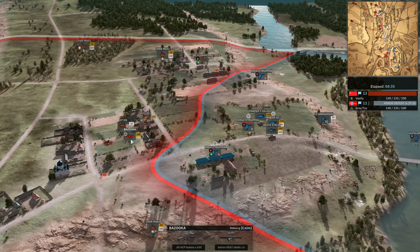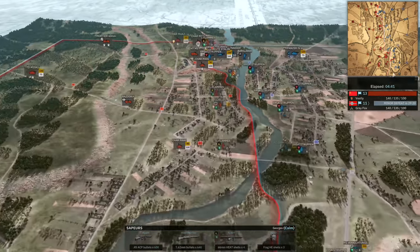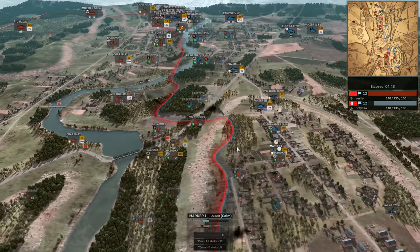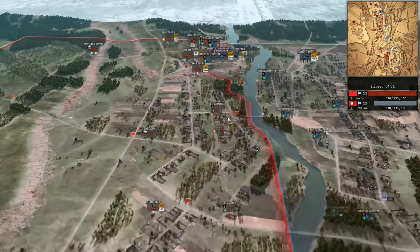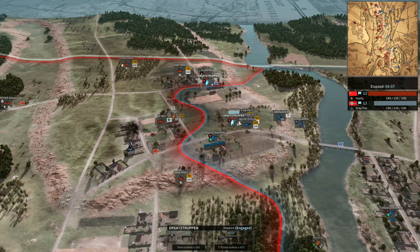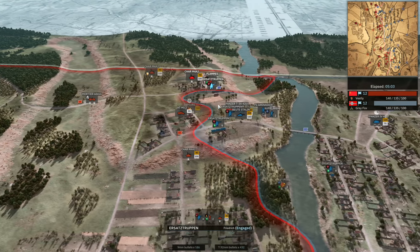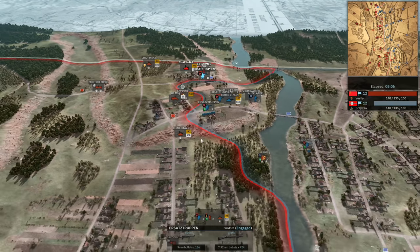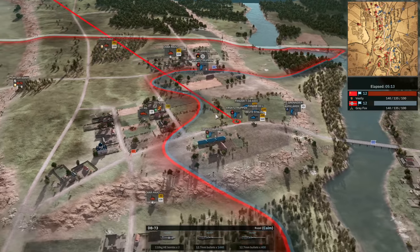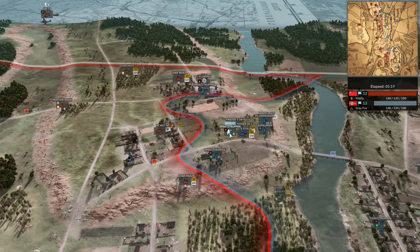The Ersatzruppen have line of sight onto the bazooka — bazooka's gone, that's one threat down. Greyfox just needs to be careful he doesn't get overzealous there. A bazooka has actually managed to sneak all the way up to the Marder on the bottom side — very nicely done by Vestli sneaking that squad through. A flamethrower squad is going to push the Ersatzruppen back. This is a nice position for Greyfox, but he's definitely got to get rid of anything in these buildings ASAP, otherwise he can be surrounded and pushed up on from multiple sides. The DB is coming in for the bombing strike going straight for the Ersatzruppen — removing Greyfox's infantry squads is certainly the way for Vestli to make this push ineffective.